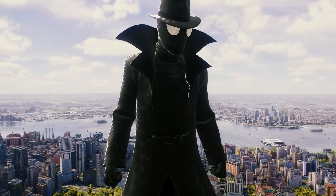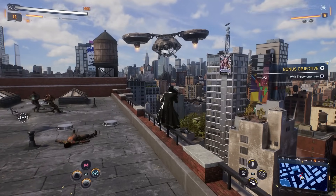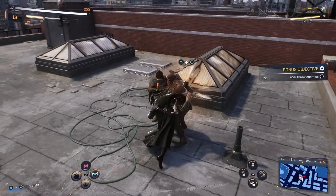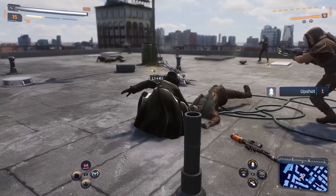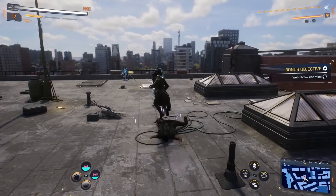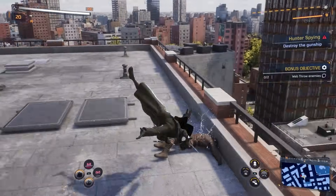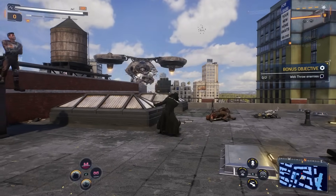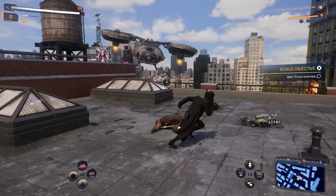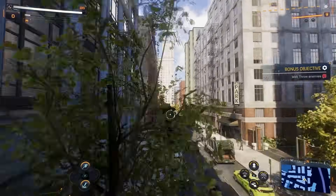At number nine, I have the Into the Spider-Verse noir suit. First of all, Insomniac, can we get the regular Spider-Verse suit for Peter Parker? But back to this one — I was so happy they included this, because the trench coat and the hat for the noir costume is how it should always look. I love that you can actually pull out a Rubik's Cube as one of the air tricks, so you get this fully Spider-Verse noir moment. The iron arms also change with this one to look all black, so if you wanted to use the iron arms it still fits the theme of the suit. And using the symbiote powers with this is pretty nice as well.